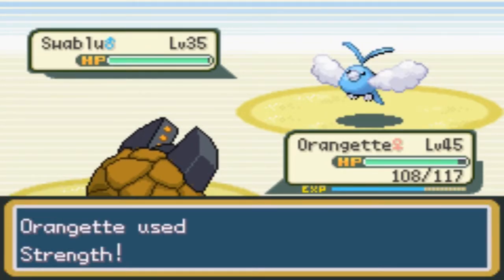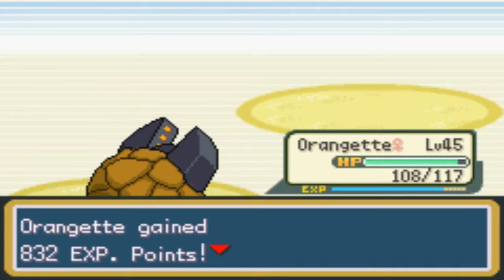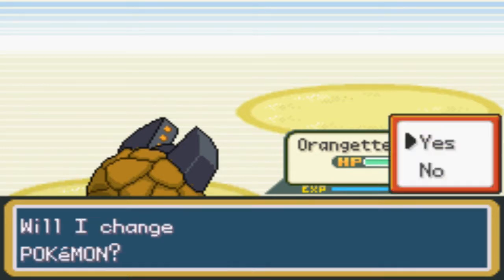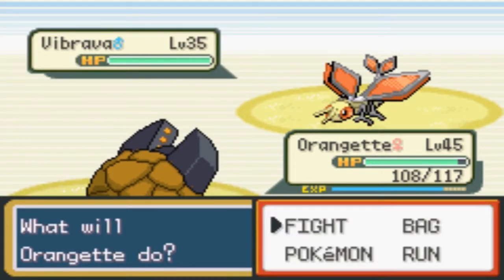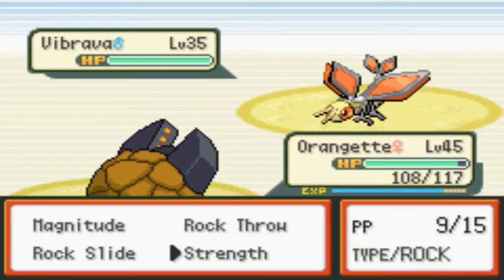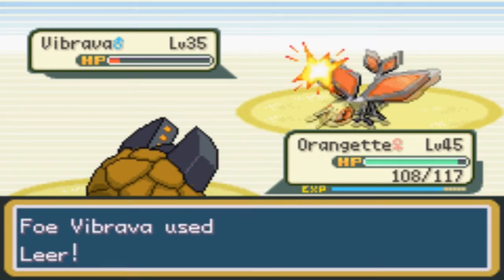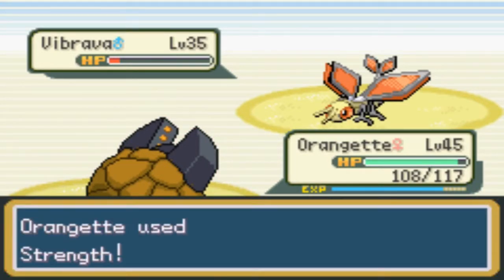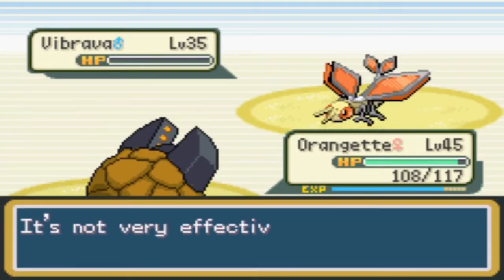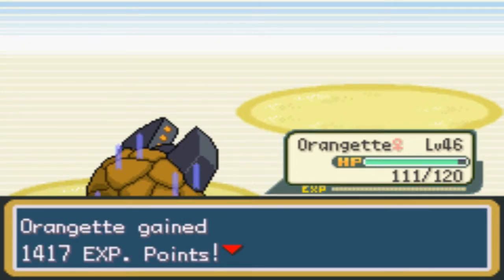It's better than them all having Goldeen and Staryu — that gets a little repetitive and annoying, you know what I'm saying? Oh my gosh — that is the SECOND shiny Vibrava controlled by a trainer that I've run into! This is unfair. You stop that — stop having shiny Vibrava, awful people. I want my shiny back, give it!